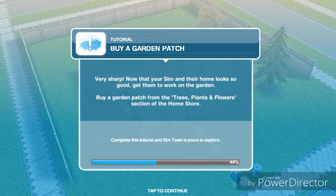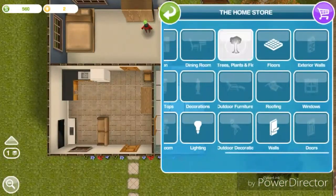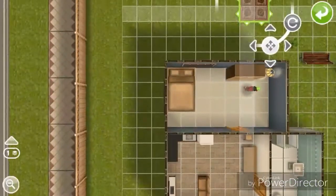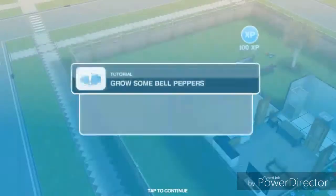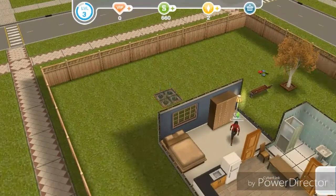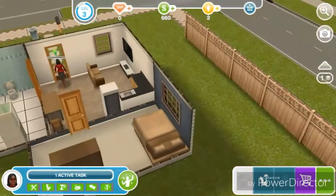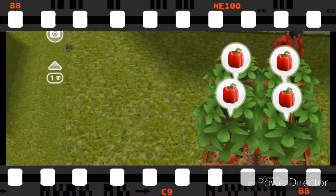Next: buy a garden patch. Now that your Sim and their home look so good, get them to work on the garden. Buy a garden patch from the trees, plants, and flowers section of the home store. Now she has to plant bell peppers — grow some bell peppers. Tap your new garden patch and select bell peppers. Once they finish growing, tap the bell pepper icons to harvest them. This is going to take 30 seconds — I'm going to skip this part so you guys don't have to wait. Now they're done and we've leveled up to level four.